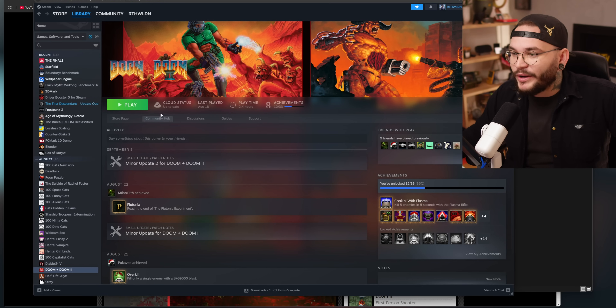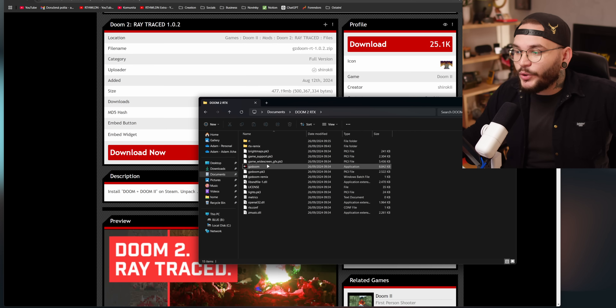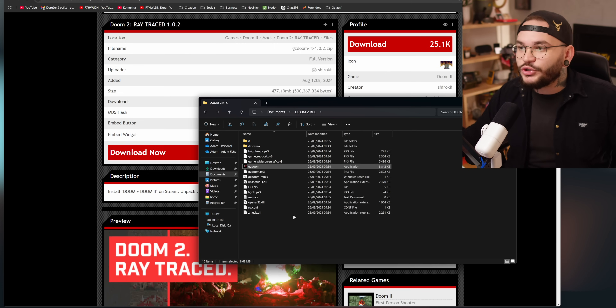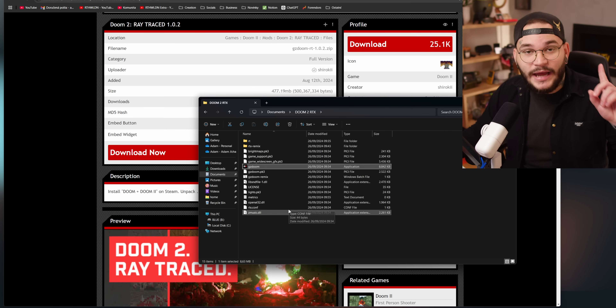Teď přichází krok číslo dvě: potřebujete Doom 2, a nejlepší je mít ji ze Steamu. Já mám Doom 2 koupenou na Steamu, jenom jsem ji stáhl a to je vlastně všechno, co jsem musel udělat – prostě mějte nainstalovanou Doom 2 nejlépe ze Steamu. Potom, co tyto věci importujete, otevřete GZ Doom. Po otevření se ukáže malý launcher a řekne vám, že vám chybí nějaké věci – klikněte na ano, abyste si je stáhli.